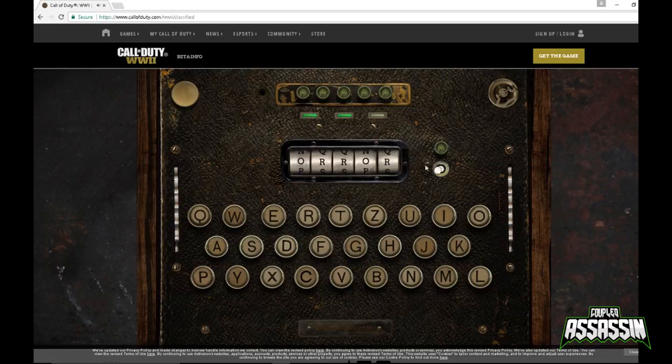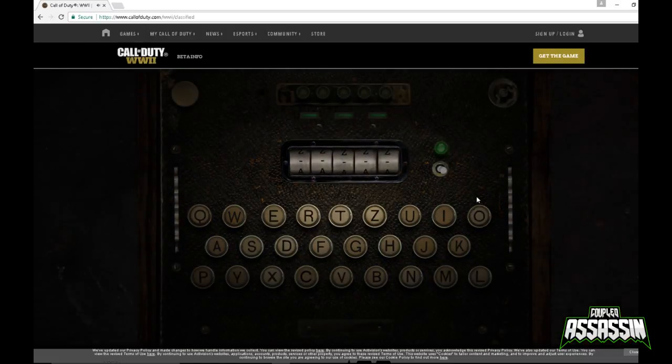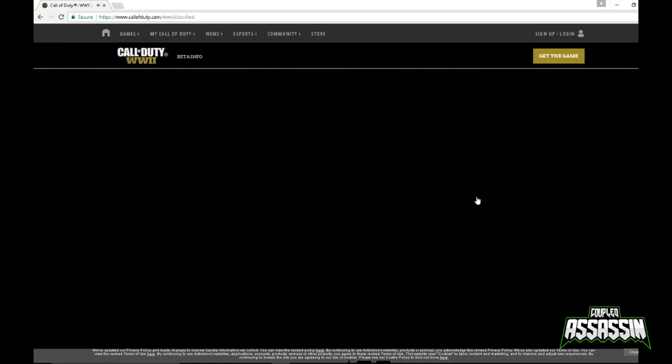We get O-R-R-O-R. The next one we need to type in is J-M-U-B-A. Flick the switch and we get the third light on. It flicks through and the screen goes dark. The words that have come out say 'a new horror rises', which as I explained points towards a new zombie storyline that's coming.